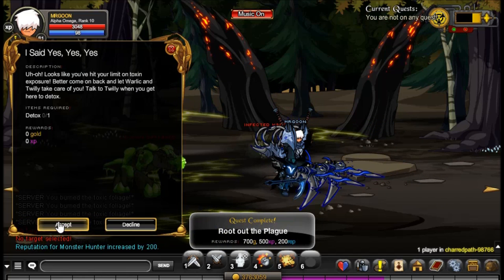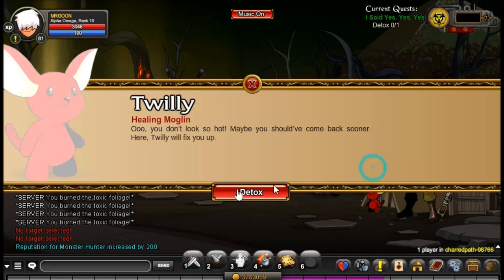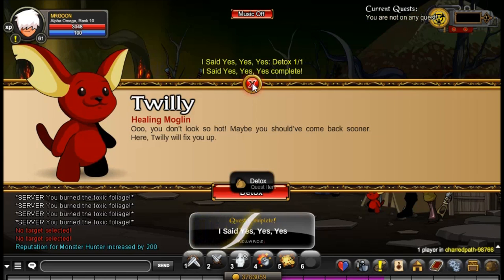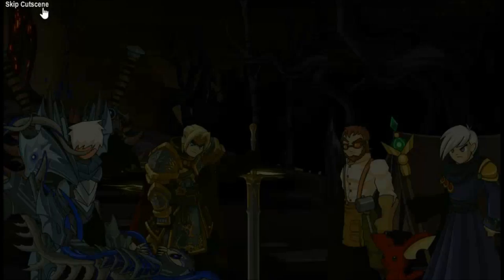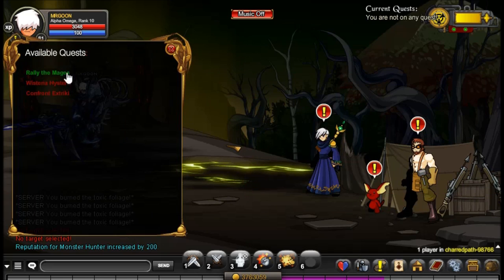Next up, we are doing something very important, which is just heading back to Twilly — all you do is press Detox and it will also turn in the quest for you. You also get a little cutscene, and then we get the next set of quests.